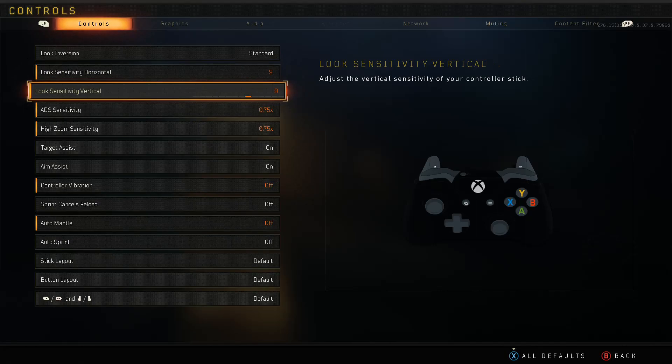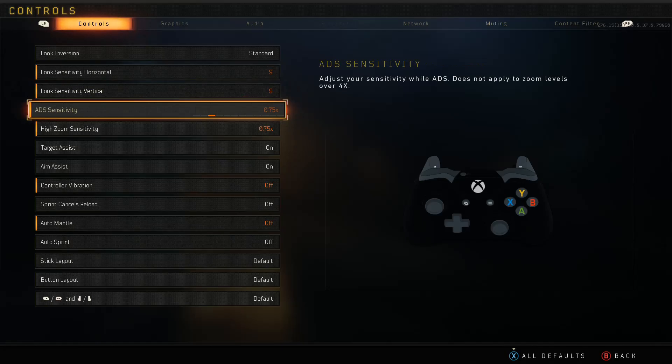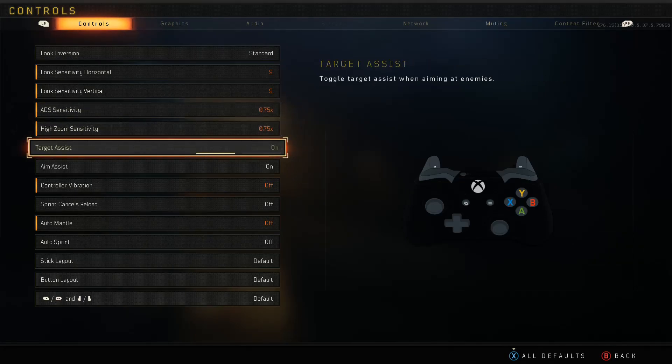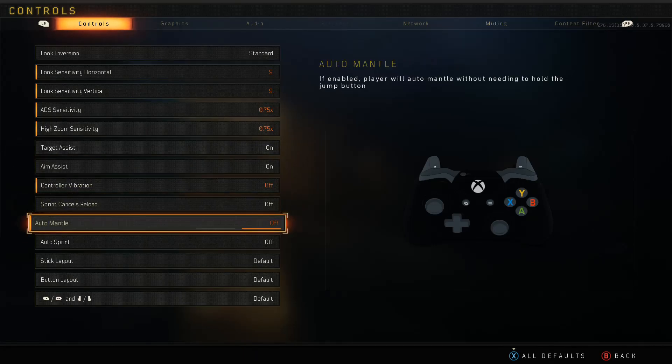I normally rock 9-9, especially if you want to snipe — I think this is a good sensitivity for sniping. ADS sensitivity adjusts your sensitivity while ADS-ing and does not apply to zoom levels over 4x. My ADS sensitivity is 0.75x and high zoom sensitivity is also 0.75x. High zoom sensitivity adjusts your sensitivity when scoping in with a 4x optic or sniper scope, so it makes my aim a little slower for sniping. Aim assist and target assist are on, controller vibration is off, sprint cancels reload is off, and auto mantle is off.